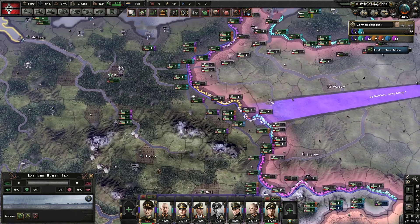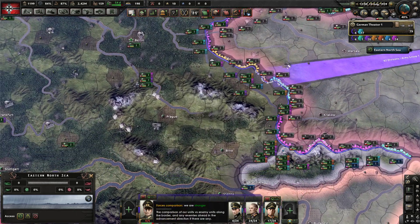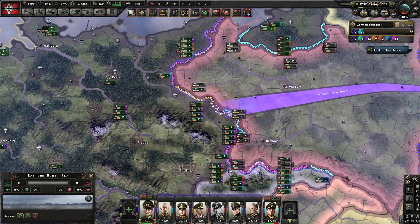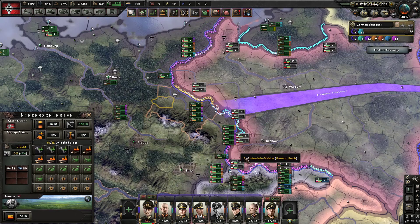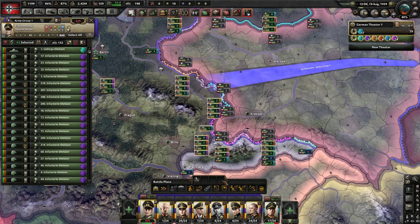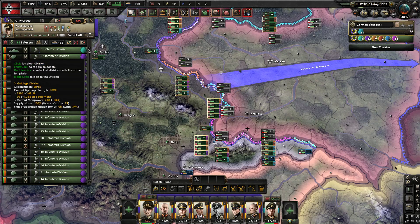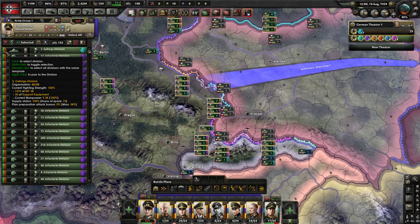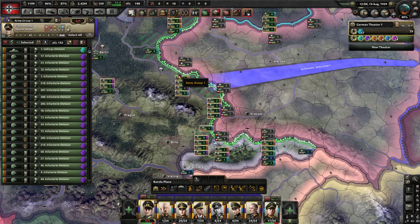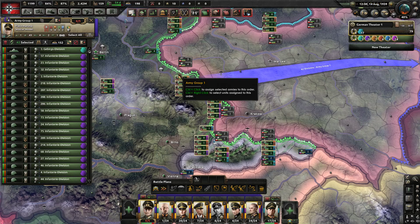Essentially what it does is it changes stuff like this — for example, a force comparison here — to having a more bright green color. It also changes colors like the strength and organization indicators to be a bit more orangey in their hue, so they're easier to distinguish against the background, and makes the orange and red brighter and more distinguishable.